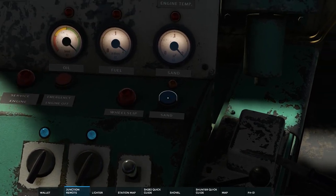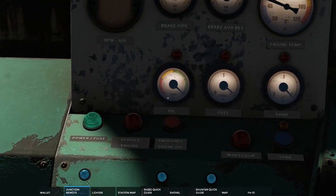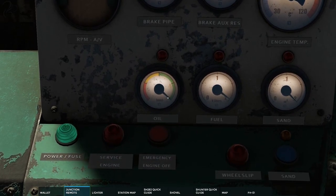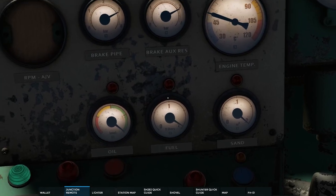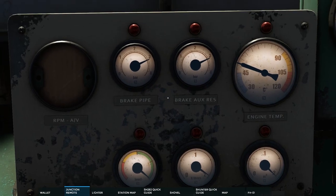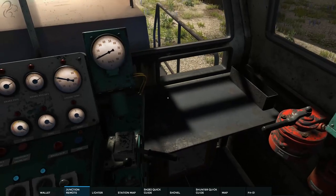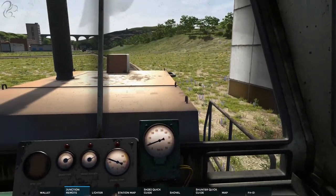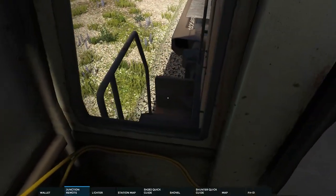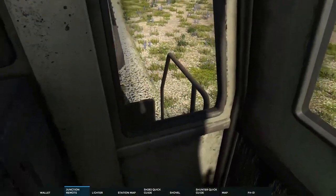Back in the cab. The sand button — activate it and it starts dropping sand, which helps if you're wheel-slipping. This gauge shows your oil level; you'll need to keep oil topped up when you go for service. This is your fuel — run out and you get stuck and will have to bring another train over to rescue yourself. Then you've got the pipe pressures up here. It's a fairly rudimentary shunter but it does the job nicely.